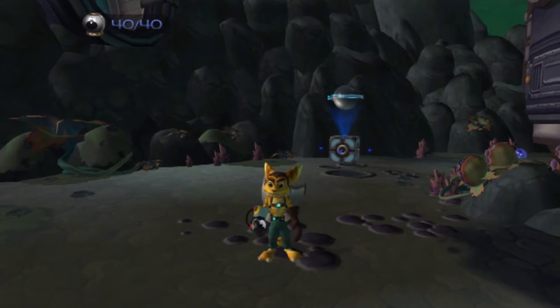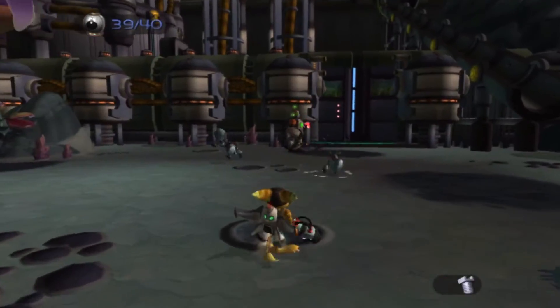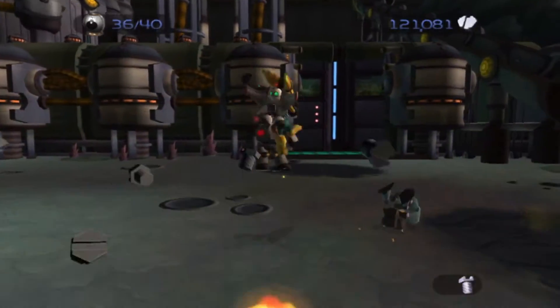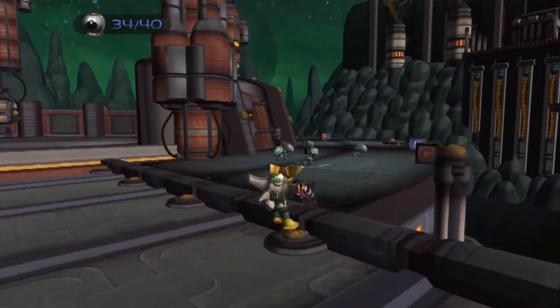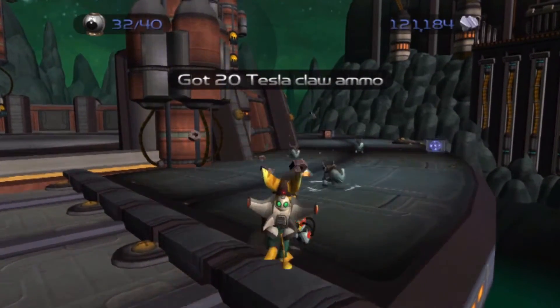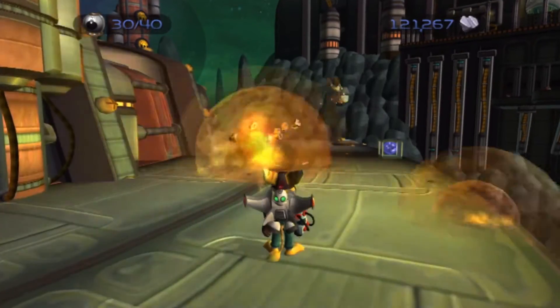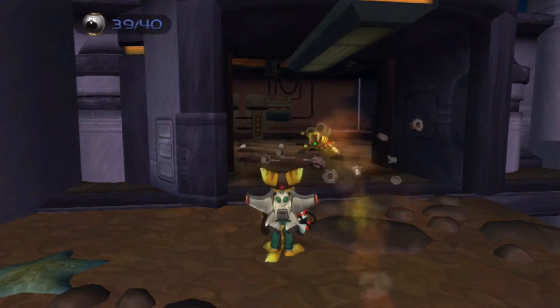The Bomb Glove is the very first weapon that Ratchet can use in the game — and come on, who doesn't like a free weapon? The Bomb Glove is a short-range weapon that throws a bomb at enemies that explodes on impact. It's only really useful early on before more powerful weapons become available, but it's a great weapon early on and something I found myself turning to quite a bit. And it's free. Free!